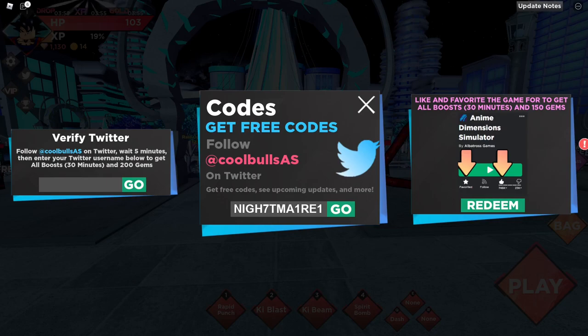The next code is going to be 'nightmare'. Let's go over and redeem this — this is a working code as well, so make sure you redeem the code 'nightmare' for yourself.